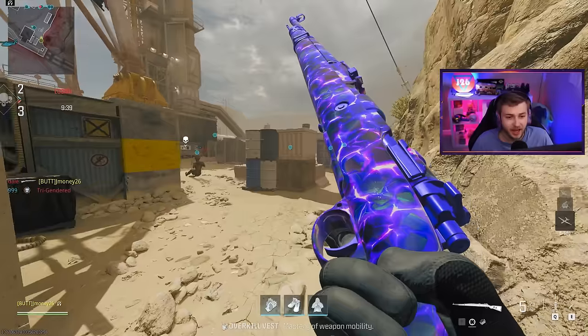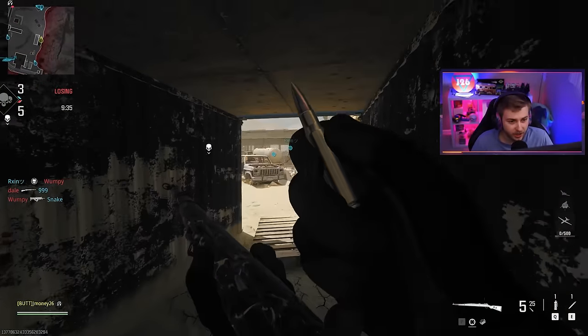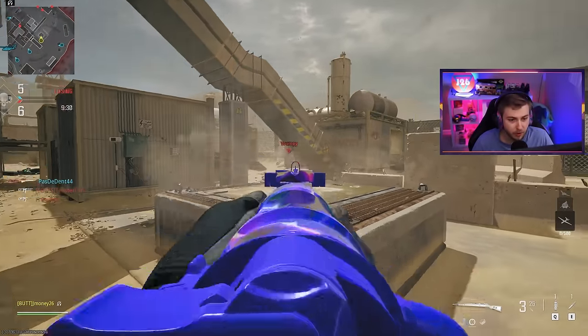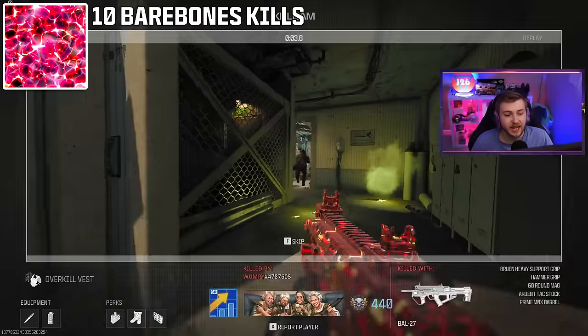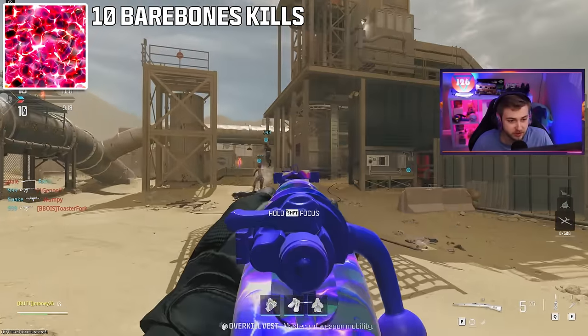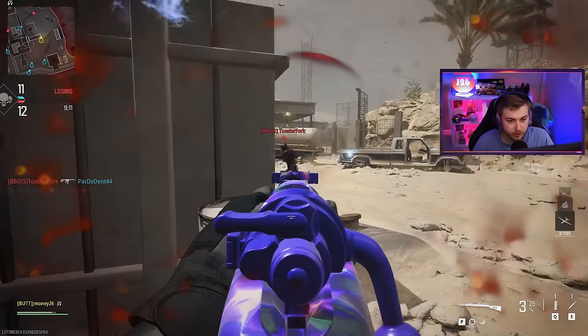Here's a nice little sneak peek at one of the camos we're trying to get today. This is a zombies version of it. The other one is kind of reddish — it almost reminds me of the Maurer de Toten pack-a-punch camos. To get the multiplayer version of this, we need to get 10 bare bones kills with the Kar 98. Bare bones means nothing on it — plain, no attachments, no toppings, no nothing.